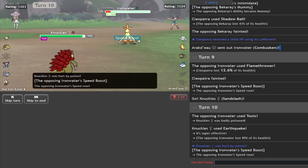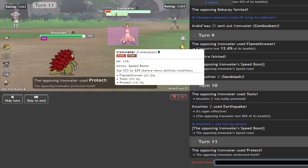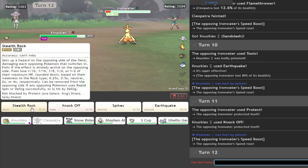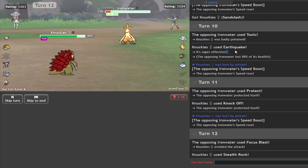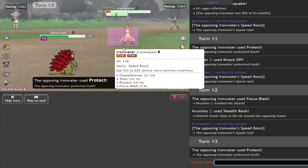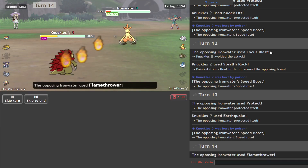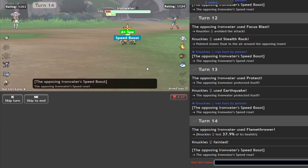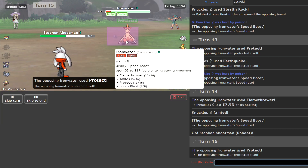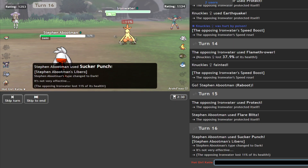Eviolite? Okay. Let's just Knock Off as he does that. Yep, whatever. We'll do this — dodge the Focus Miss. That's cool. This is not fun. This is not the shit I like. I'll go Raboot. I'll just blitz it. Get him out of there.